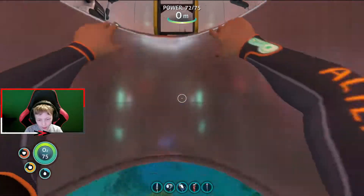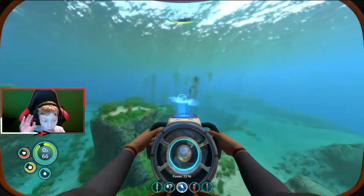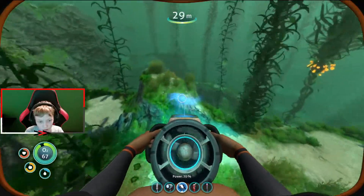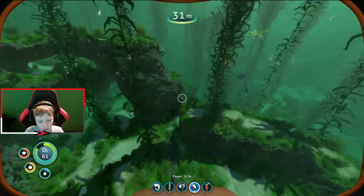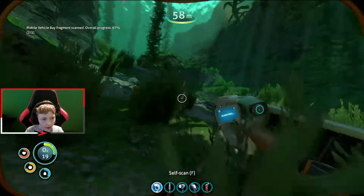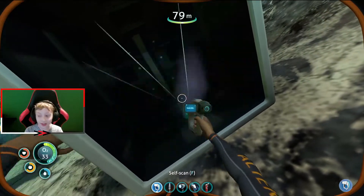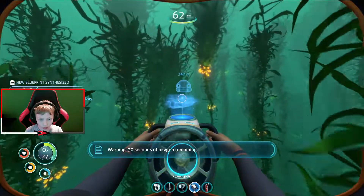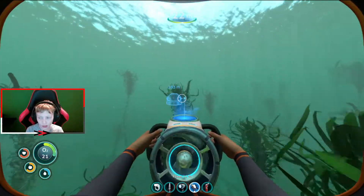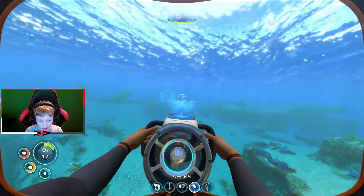We need the mobile vehicle bay first, and I know where one is. We find the mobile vehicle bay fragments inside these little seaweed areas and mobile bases. Getting down here — yep, mobile vehicle bay fragment! And now we need one more. Yes, and now we officially have the mobile vehicle bay fragment. What this allows us to do is throw it down and that's where we craft the seamoth, though we still need to get the seamoth parts and scan them.